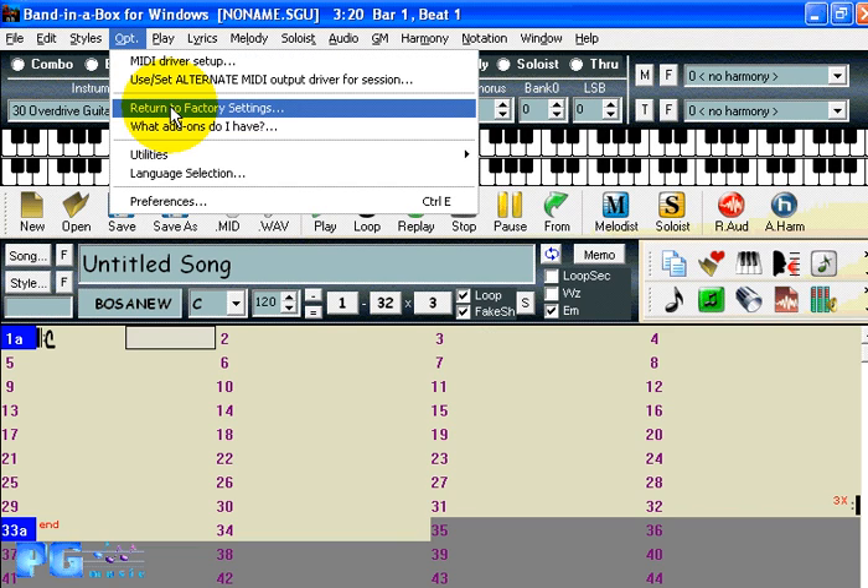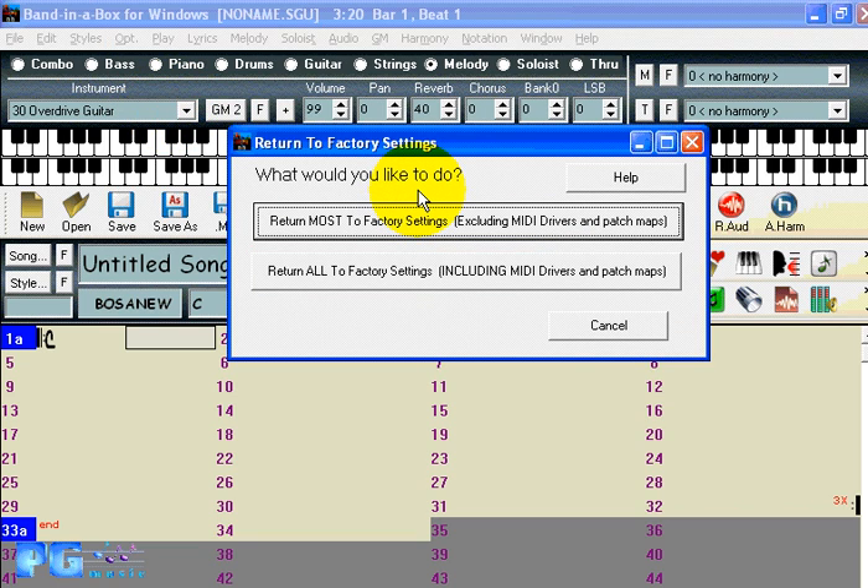If you ever need to return to factory settings — if some config setting has caused the program to behave in an unexpected way — you now have two options: reset most settings to factory settings, or reset all settings. 'All settings' includes your MIDI driver choice and patch maps. If it's something to do with notation parameters, you'd probably just return most factory settings. But if you're not hearing sound or drums are not using the correct patch map, you'd return all settings to factory.